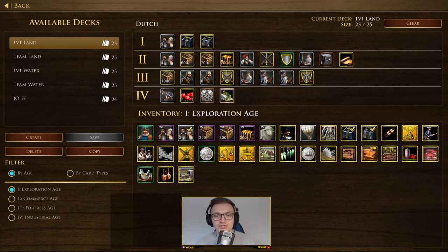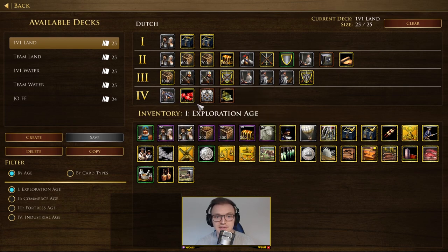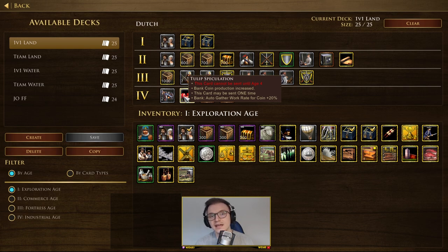In age four you've got two factories, which are standard for most European civilizations — they automatically produce resources depending on your selection, and can also produce heavy cannons. Definitely put the Tulip Speculation card in your deck, which increases all coin gather rates by 20%, including bank coin generation. That's quite significant.